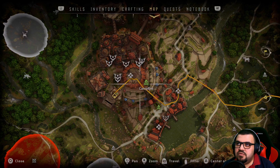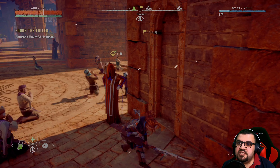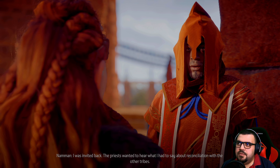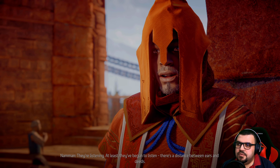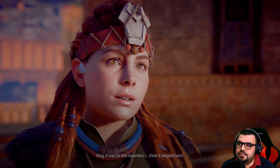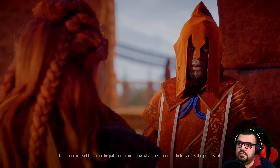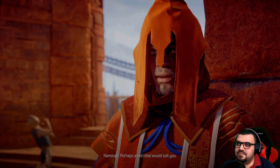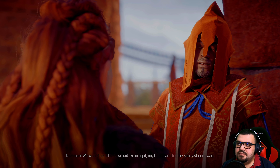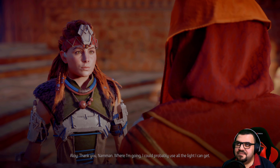We are done with that, so let's go back to Naman. He was almost accidentally attacked — wrong button. Naman says he was invited back to the temple; the priests wanted to hear what he had to say about reconciliation with other tribes. Aloy says they're listening. He says: 'There's a distance between ears and deeds.' He wonders if it helped the mourners. She set them on the path. He muses a red robe would suit her, but Aloy declines — and points out the temple doesn't take women. Naman replies: 'We would be richer if we did.' He bids her go in light.